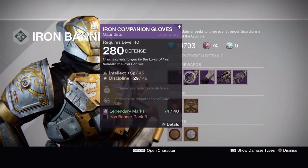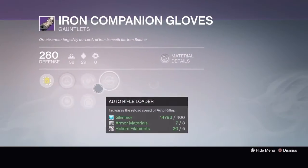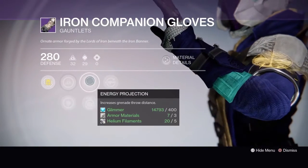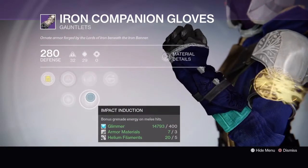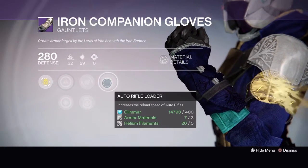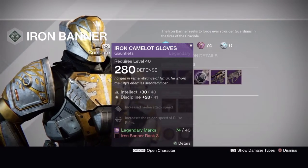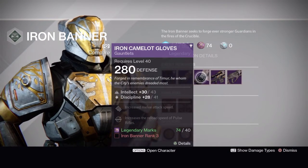Also at rank three you can get the Iron Companion Gloves. They come with increased intellect or increased discipline, energy projection or impact induction, and auto rifle loader.